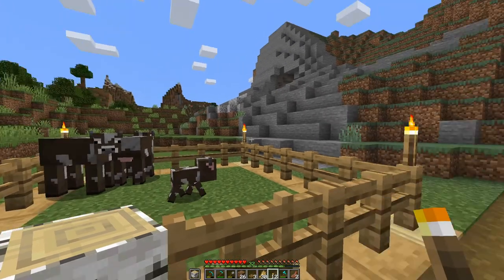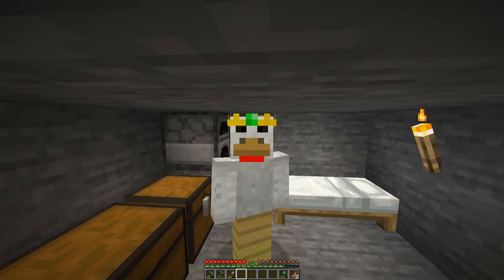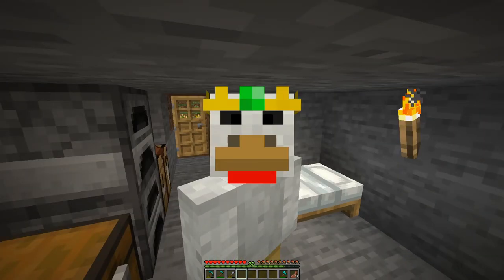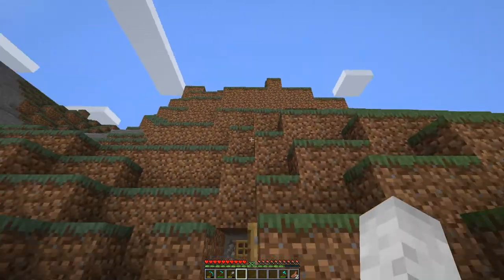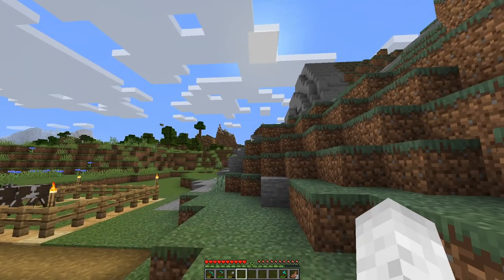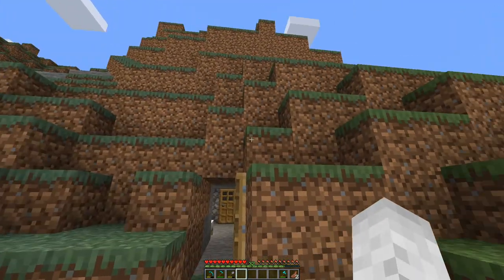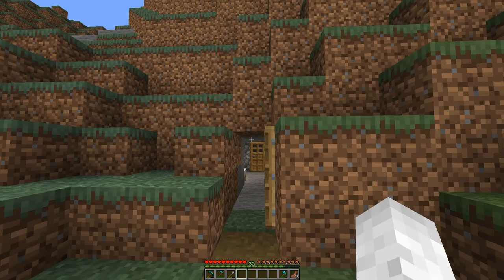Now that we've completed all our farms, the next thing to do is expand this area - our living area really isn't very big. I want to build up and build down. It'd be nice to have a little balcony so I can step out and watch the sunrise. Underground I'd like an area to concentrate on storage and our first smelting system - almost like a working area downstairs, a living area upstairs, and this middle section as a hangout area. So here goes.